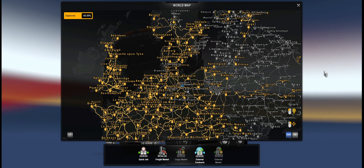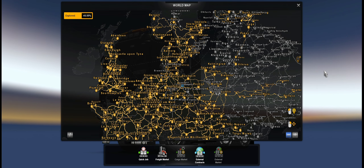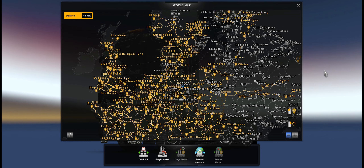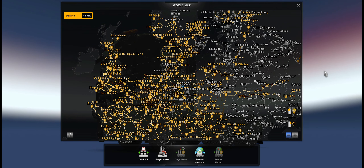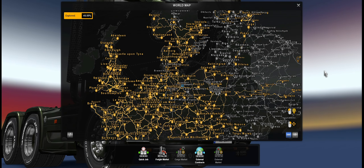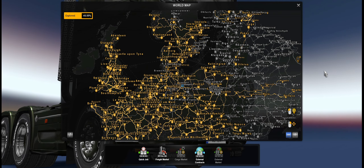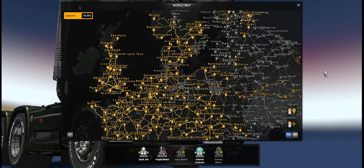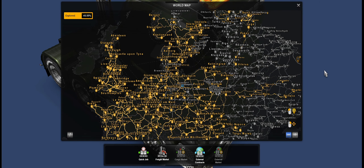Hi guys, it's Wombat. No, I have not gone crazy — I'm fully aware of the fact that ProMods has been released. It was released earlier today, but there's absolutely nothing to create a map combo with right now. We need quite a few road connections before I can create any map combos for ProMods 2.50.